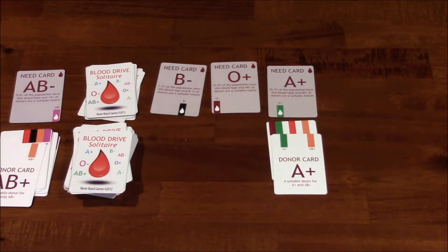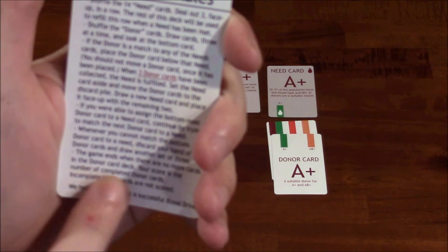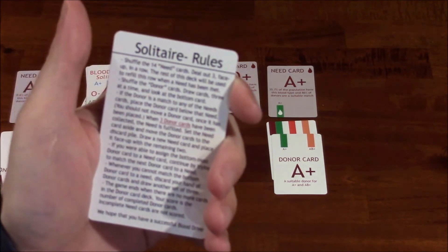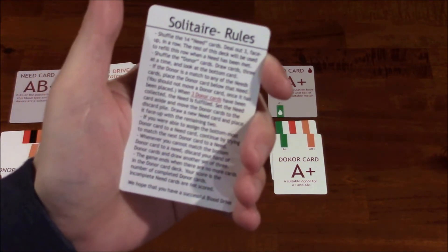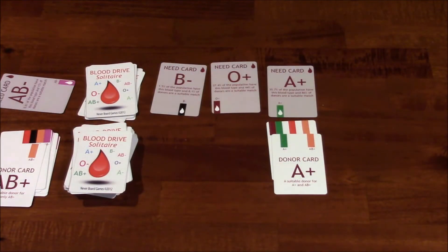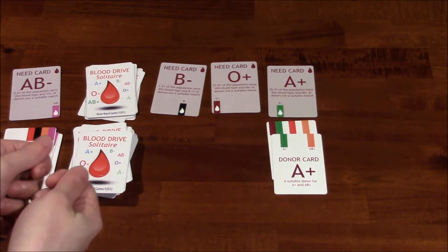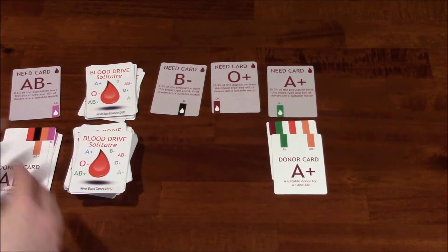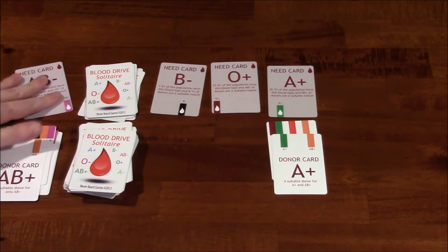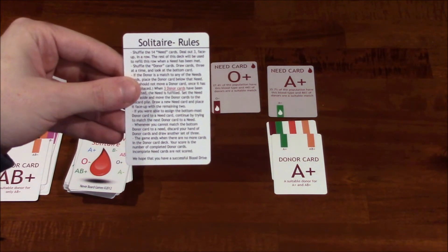There's actually a typo in the rulebook and on the box. At the end of the game it says there are no more cards in the donor card deck — your score is the number of completed donor cards. That is incorrect, at least in my opinion. I'm pretty sure you want to count the number of need cards in your score pile, because the donor cards that go into a discard pile could come from your hand or from completed need cards, so you're mixing and matching with those. This is not a good way to count your score — it would be how many need cards you've actually completed. This is a prototype, so I'm sure that's something the developer may address down the line.